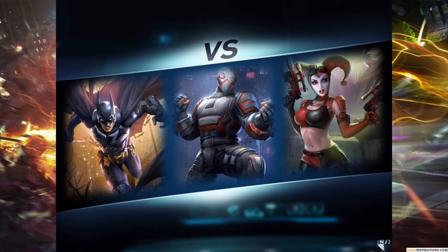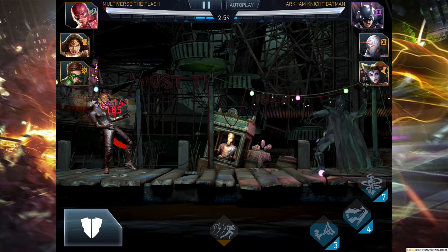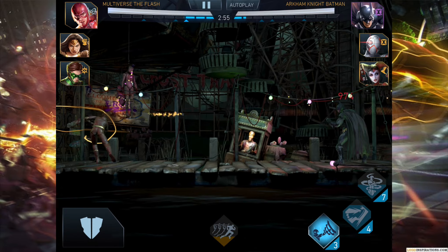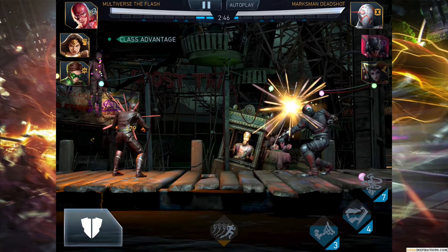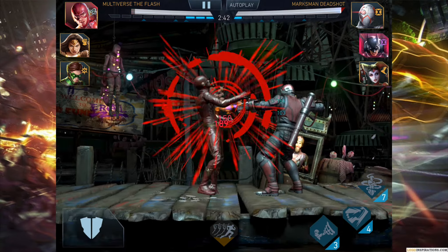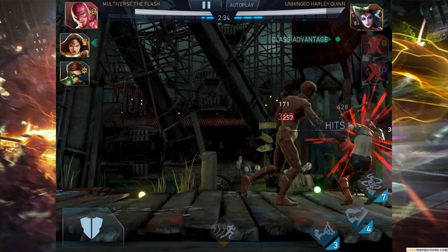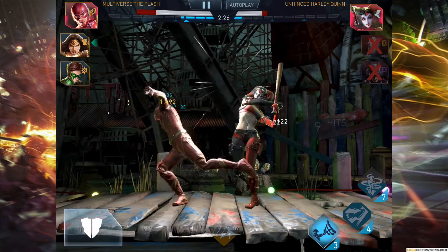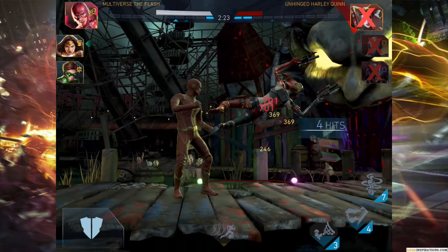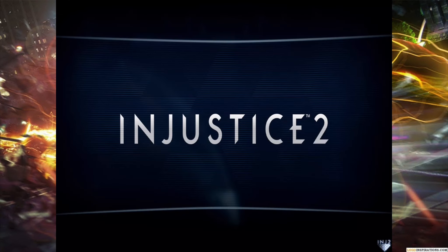Speed Force Flash will have a separate review — this one is the Multiverse Flash. I'll rate him out of ten at the end. This is my first Injustice 2 mobile review; let me know what characters you'd like to see. I like the Lightning Bolt throw — it's really cool. Batman goes down quite easily because he's a tech character, so Meta-Humans automatically get the boost. Look at that damage — we're onto Harley Quinn already. Multiverse Flash can pretty much take on that 69,000 threat team on his own. I really like the detail on the Season 4 suit, and he's finally upgraded to level 42.